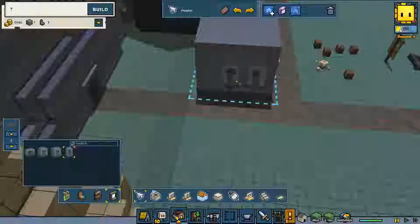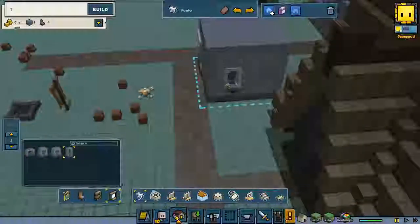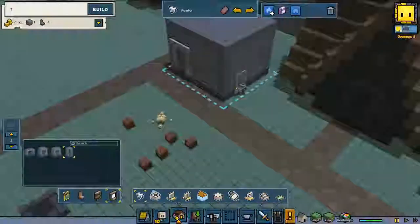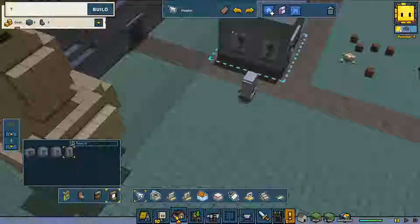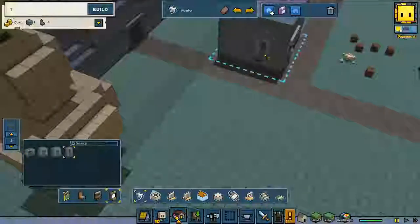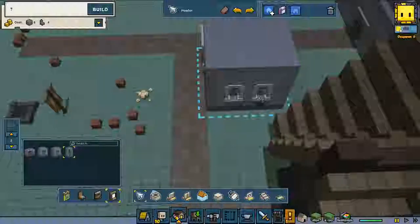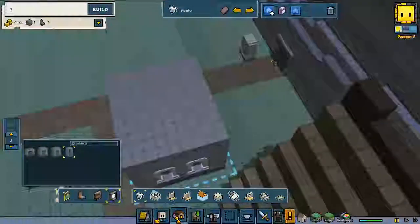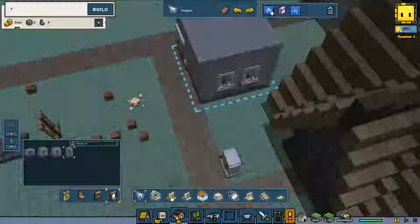We're going to place two windows just because we can, and two windows on this side. One block bottom — I want that perfectly. I did that a little bit wrong. I want that one on the side — yes, that's perfect. All right, that's one on each side.